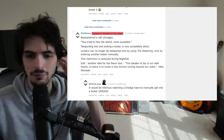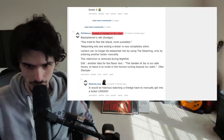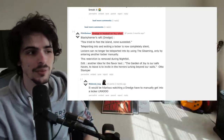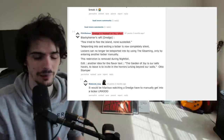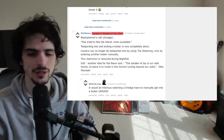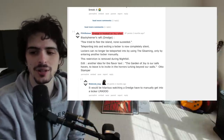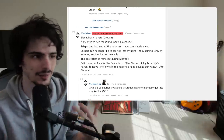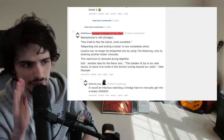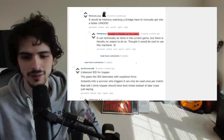Teleporting into and exiting a locker is now completely silent. Lockers can no longer be teleported to using the Gloaming — only entering another locker manually. That's an interesting idea, making the lockers far more stealthy, but the actual Dredge has to physically walk to lockers to teleport into them. A lot of people don't know Dredge can manually walk into lockers — I don't know why you ever would since you can teleport there. Making that a more central component would be cool. What I would also do with this add-on is give three seconds of stealth coming out of the locker as well, or maybe use a quieter locker sound like a slow vault — you can still hear something but you have to be paying attention.